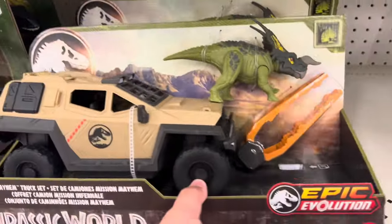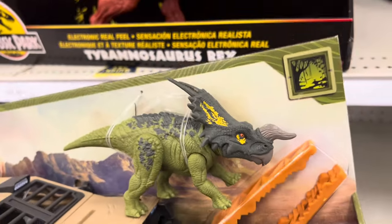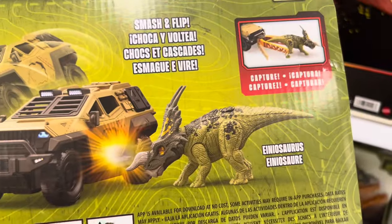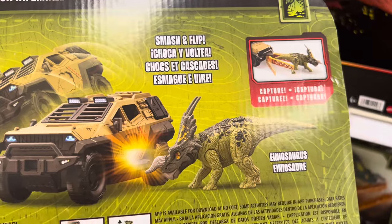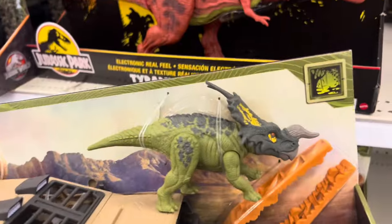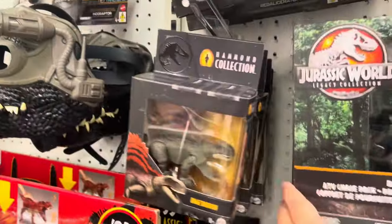They do have an Epic Evolution vehicle set here — this is new — with this weird-looking broken-horn Triceratops, which is called an Ineosaurus. Did Ineosaurus break his horn ramming the jeep, or is this how they're designed? The other evolved Ineosaurus.